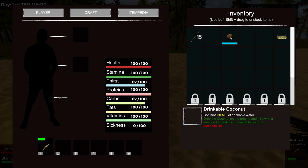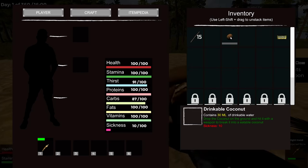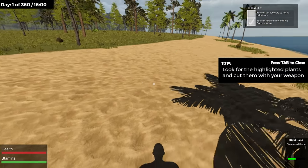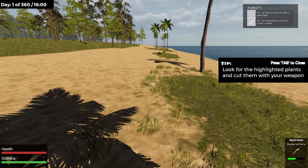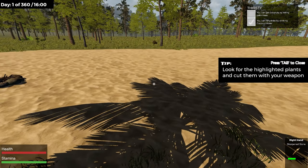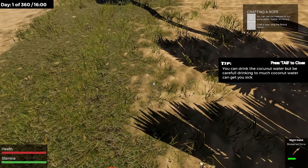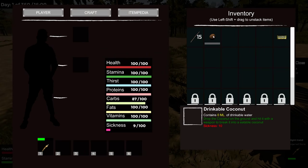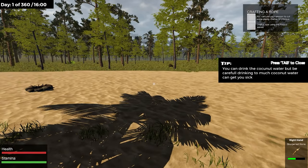Drinkable coconut — drop the coconut on the ground and hit it with the weapon. Wait, it gives me sickness 10? I right-clicked on it thinking I could drop it like that. I just picked it back up and it gave me the notification — I got nine sickness from drinking that. So don't drink the coconut.